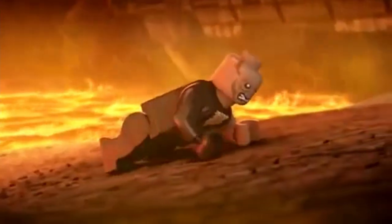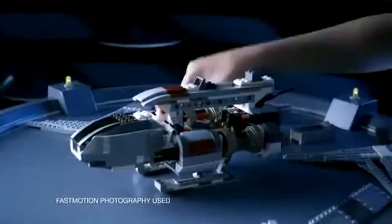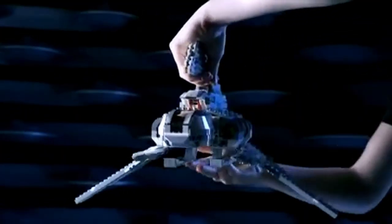New from LEGO Star Wars — the Emperor senses Anakin is in trouble. You can build his shuttle, load the Clone Pilot, and blast off to find his Sith apprentice.